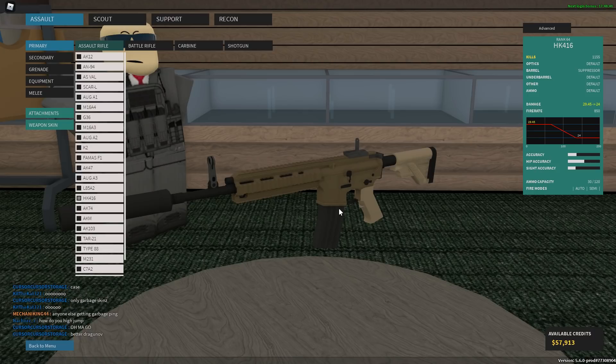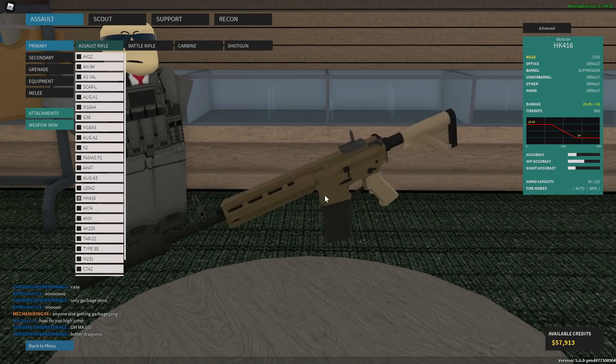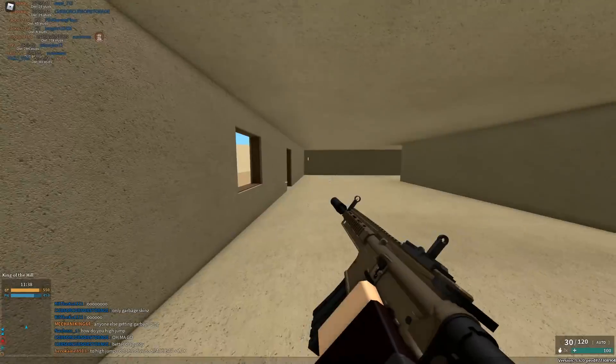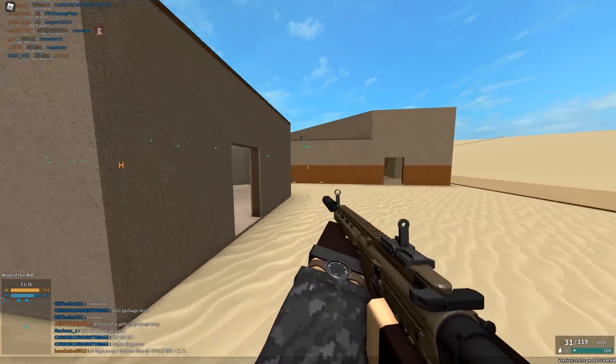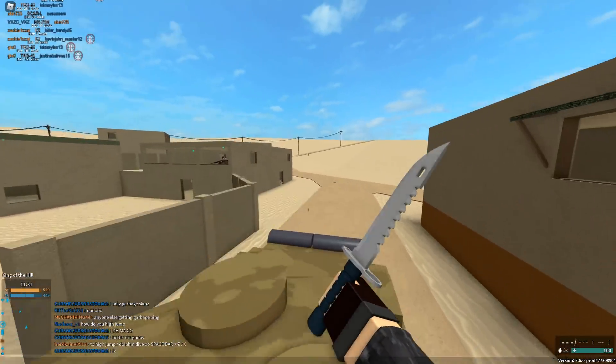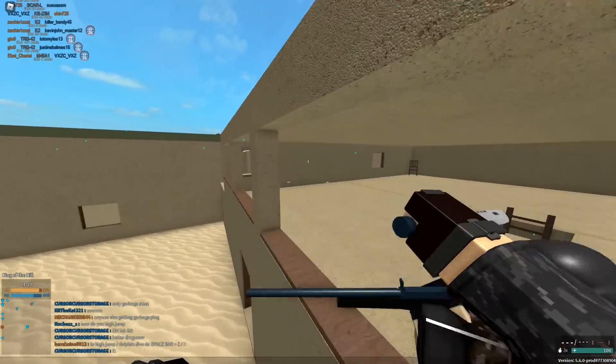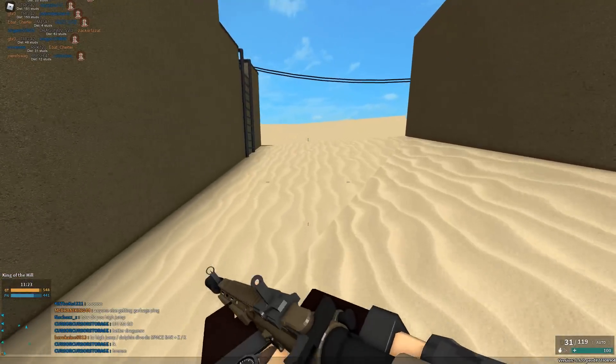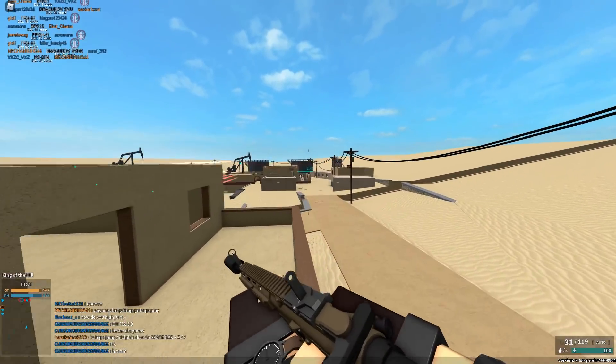They divide their unit up into assaulters and snipers, so there are four assault guns and three sniper guns. The first assault gun is going to be the HK416 — apparently this is the most used gun in the unit. I couldn't find any optics they put on except for the suppressor, so we're just going to run with the suppressor.